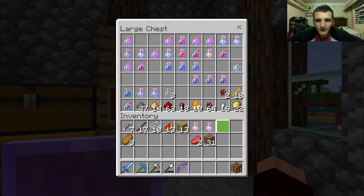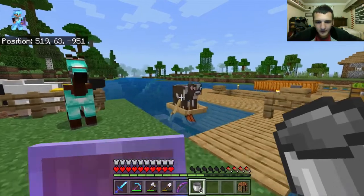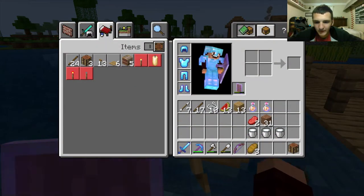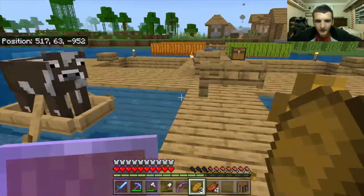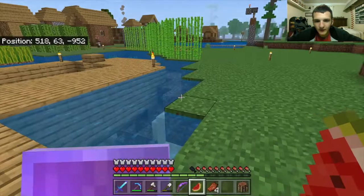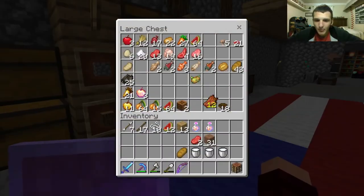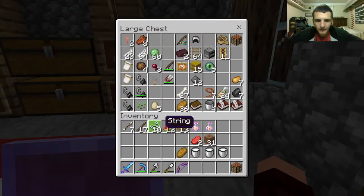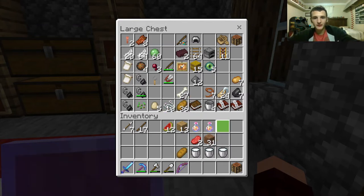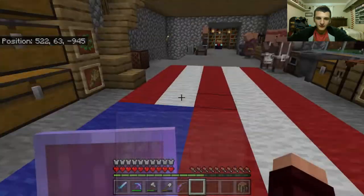I need fire protection. I'm gonna need some milk too. Hey Bo-Cow, can I have some of your milk? I'll name him soon — put Bo-Cow on him, that's what I'm doing. He's been named already so I don't need to do anything else. Got milk, got fire protection for blazes — those things are nightmares. Gonna take a saddle.